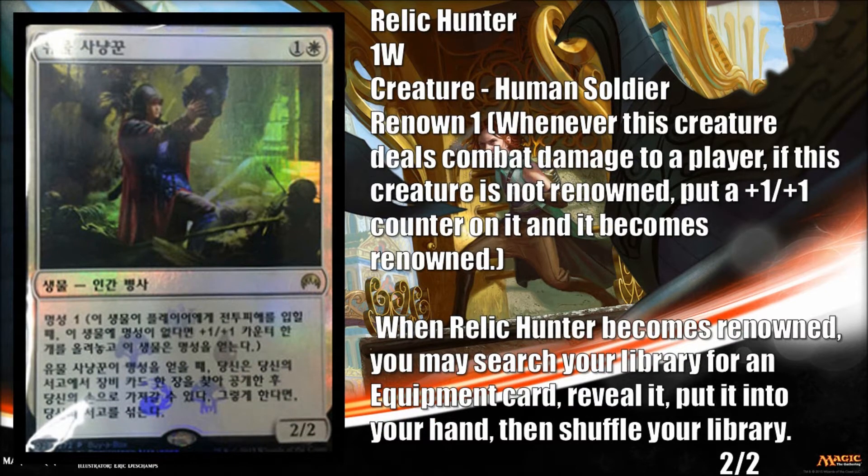Next is Relic Hunter — this was actually spoiled through a foreign language card. This is another example of renown. He costs a white and a colorless, he's a 2/2, and he has Renown 1. So he's basically a Grizzly Bear with a lot of upside. If he gets in, he becomes a 3/3. And on top of that, when he becomes renowned, he gets to search for an equipment card and put it in your hand. He's no Stoneforge Mystic — he can't cheat the equipment into play — but he does let you tutor for equipment. He's cheap, at the rare slot, just a Grizzly Bear with all upside. He'll be a decent limited card.